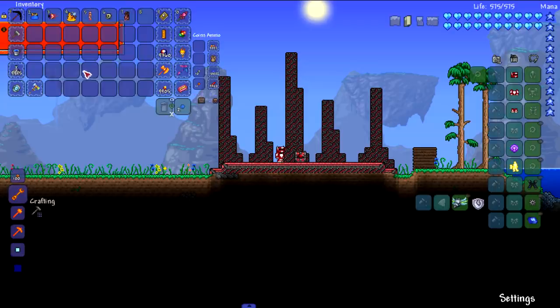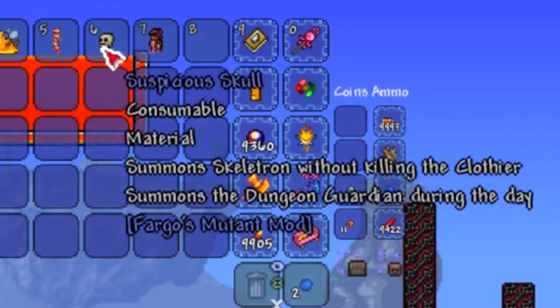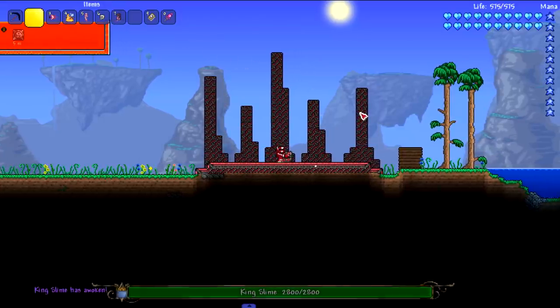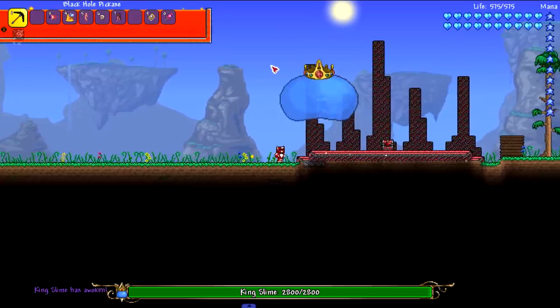I've rounded up a couple of boss spawn items thanks to Fargo's mod, and we're going to use these specifically because they allow us to do a couple of extra things. For example, the Suspicious Skull lets us summon the Dungeon Guardian during the day, and there's a Wall of Flesh item that lets you summon it without having to kill the Guide. Let's start with the King Slime and see if he can survive the black hole pickaxe.